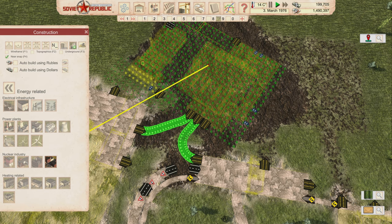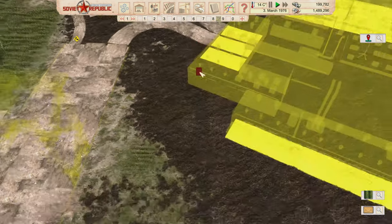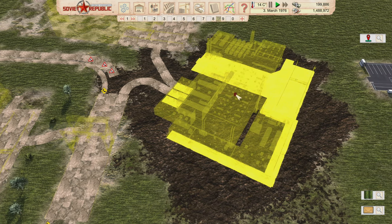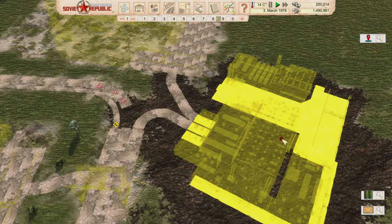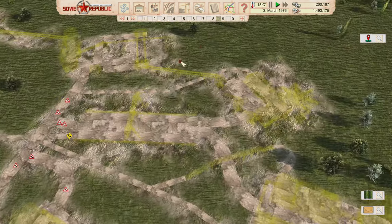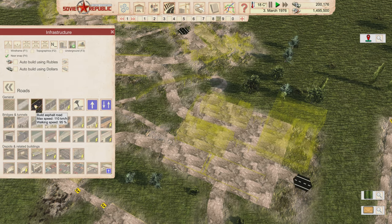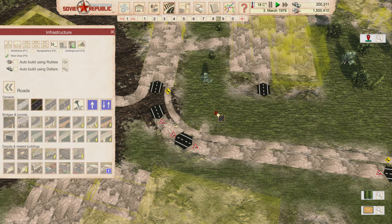Thankfully I've got that nifty construction office with one excavator. We're gonna build it here, and this allows me to directly connect this so that when it outputs nuclear fuel it can be pulled from storage. This is going to be storage too, so it will be pulled in directly - we won't need to transport it with a truck. So the UF6 is going to need a truck connection.